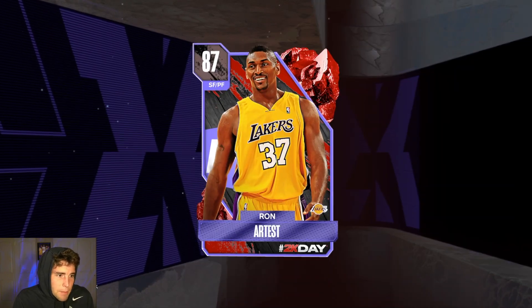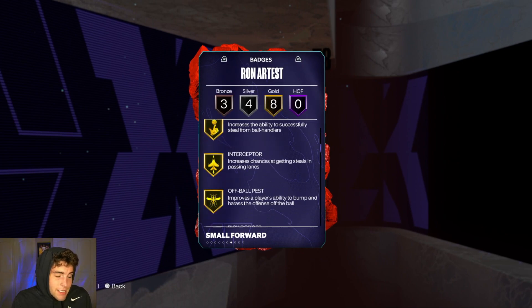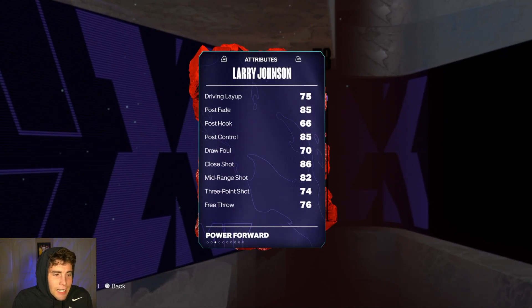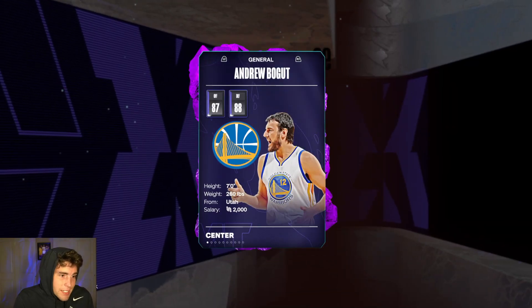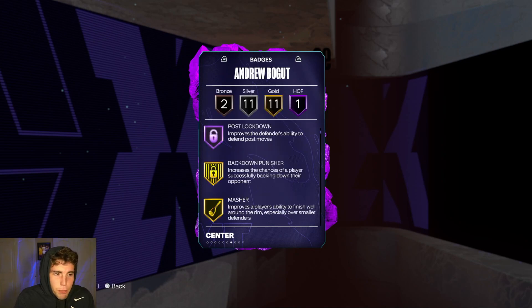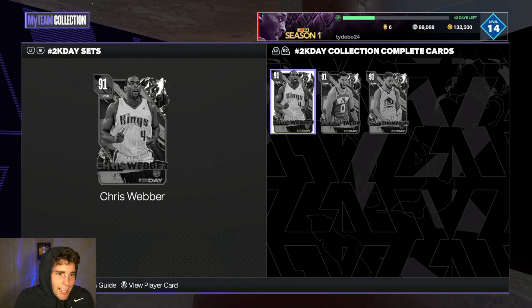Ron Artest is 6'7' with a 74 three-ball — really solid defensively. Larry Johnson I'm just not a fan of — not good defensively, not great offensively, just not great in general. Andrew Bogut is fine but has low speed, can't shoot — he really can't do much for you on the court.